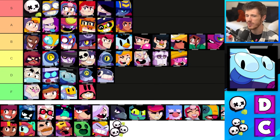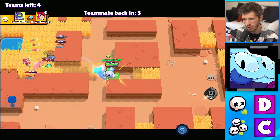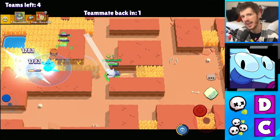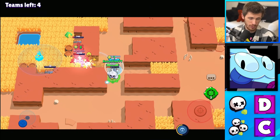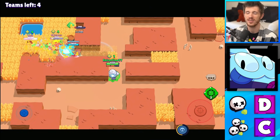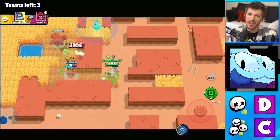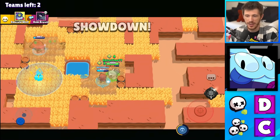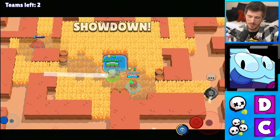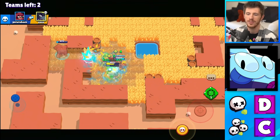Squeak gets D tier for Solos and C tier for Duos. Squeak can deal a lot of damage, but it takes a little bit of time and in that time enemies can kill you — that happens a lot in Solos. Even in Duos he's not very good, but he is a little bit better in Duo Showdown because it's more likely you'll actually be able to hit multiple enemies with his attack, since you'll attack one and he'll move over to his teammate and both of them will take damage. D tier for Solos and C for Duos.